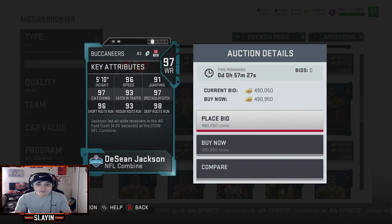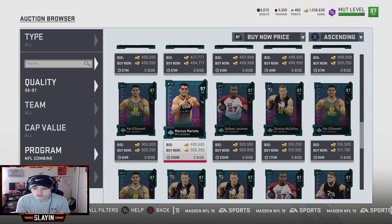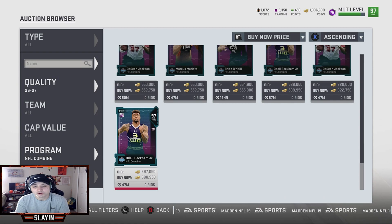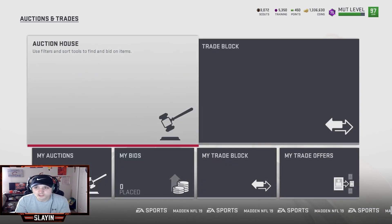Deshaun Jackson is going to end up getting a power up — possibly another Tyree Hill. Marcus Mariota: 91 speed, 97 throw under pressure, 97 throw on the run, 93 throw power. His accuracy for deep routes is a little low but it's a really good card. And OBJ: 95 speed, 95 jump, 94 catching, 94 catching traffic, 98 spec catch. I used OBJ's team diamond powered up early in this game and he was phenomenal. I'm thinking about picking him up and making him my slot receiver.